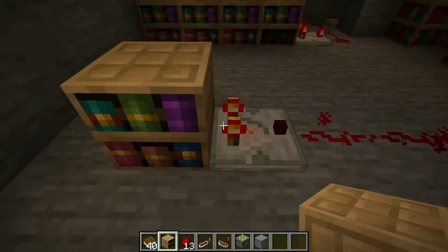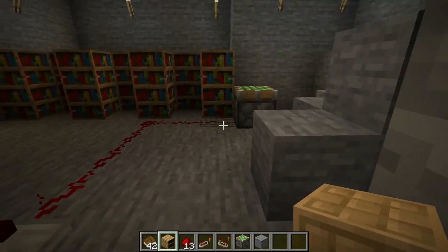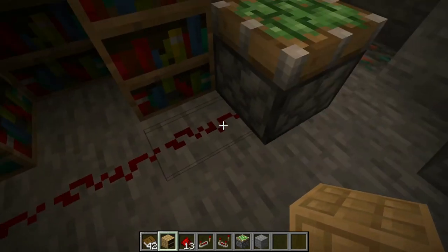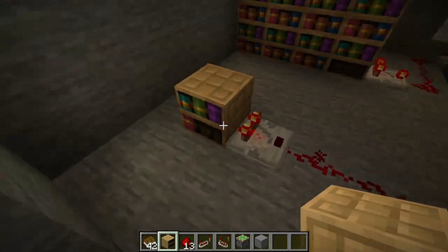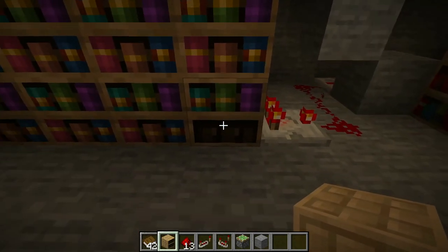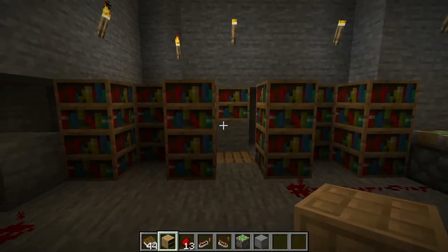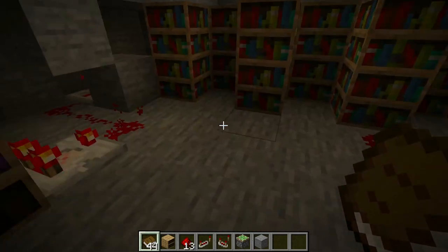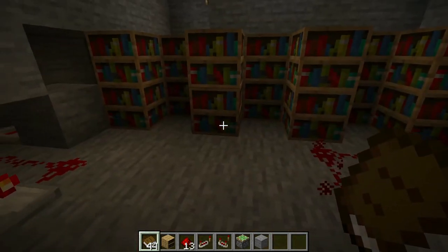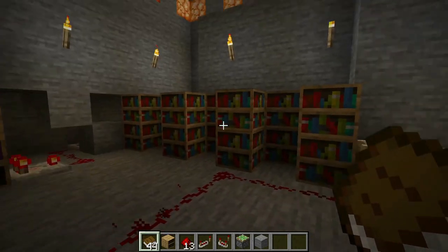Now if we release books from this, we will see the piston retracted because the redstone signal dropped. The redstone wire distance depends on how many books you keep in the bookshelf. I have only three books in this bookshelf — if I remove one then the signal isn't enough. This is basically because I have used many repeaters here which extend the redstone signal, that's why I have only three books. This is the basic principle.